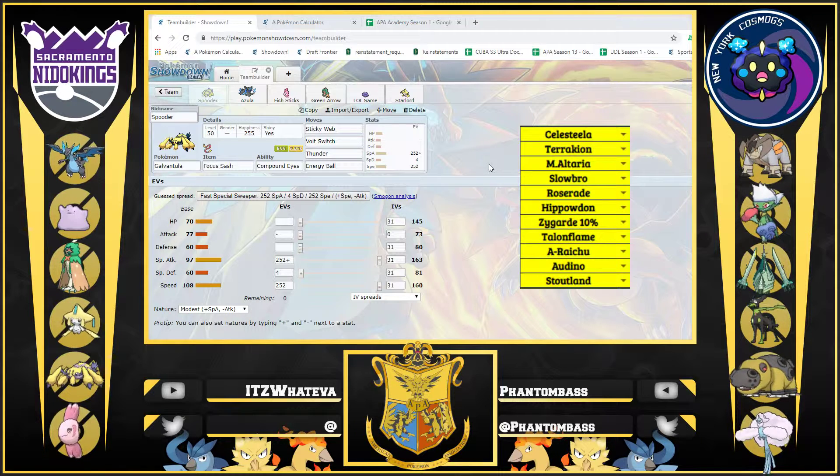I really went all in with the prep and thought I had a really good team here. His team is going to be on the right: Celesteela, Mega Altaria — it's a pretty fat team, especially with Hippo and Roserade and all that. He ended up bringing all of those and it proved to be a very interesting battle. Let's get into the team I brought. First, we got our Galvantula lead with Focus Sash and Sticky Web.